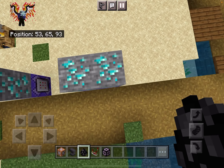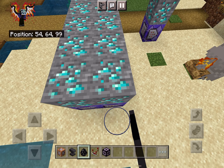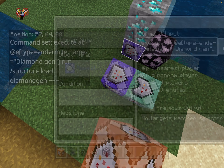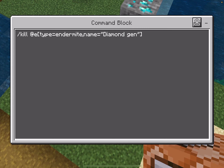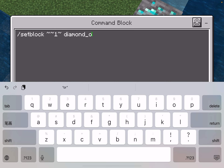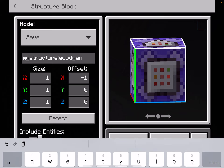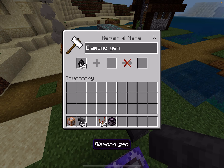Now if you want, you can give this to players and yes they can actually use it, or you can just do it the easy way of placing them. You can make a bunch of these. Let's say you want to make a wood one — type 'wood gen', change the name to 'wood gen', and save it as 'wood gen'.